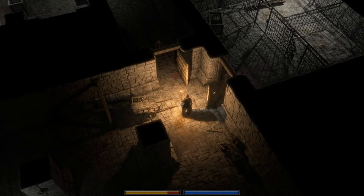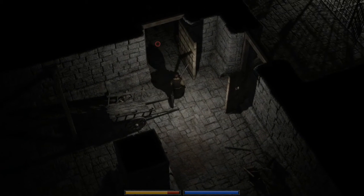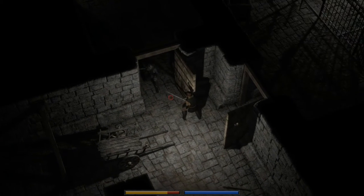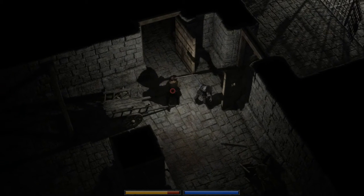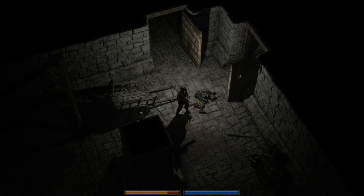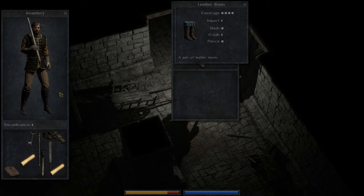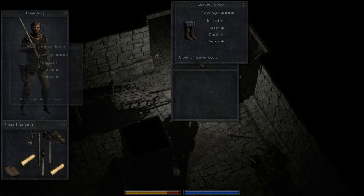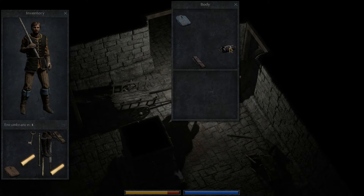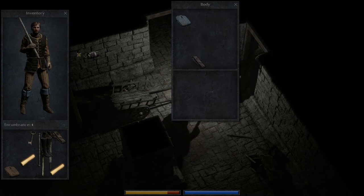Oh shit, going into combat mode real quick — I wish there was a quicker way to switch my weapon. I got a hit in even though you couldn't see it. It looks like he's wearing some decent armor — I'm gonna take that from you. He was using a piece of wood with some nails in it. Now I can compare boots on screen at the same time — these are better, they've got crush protection. And this is a thick waistcoat, so that's better than the plain one.